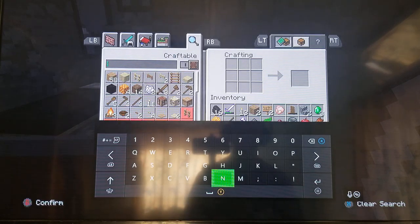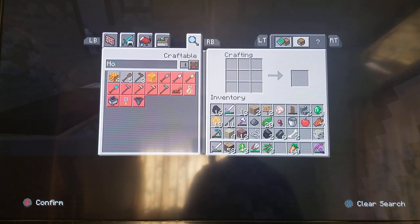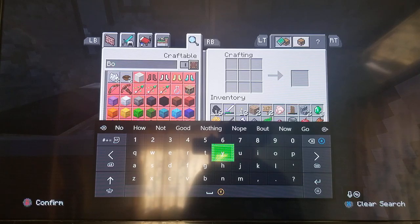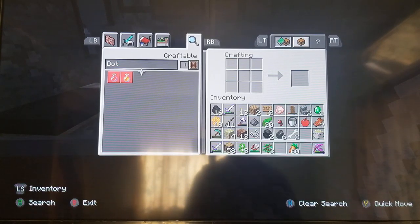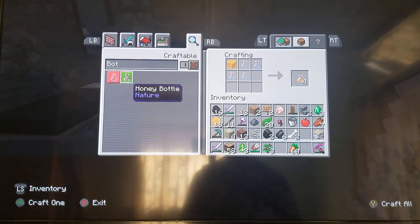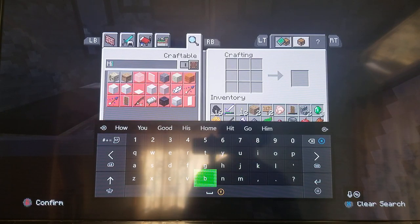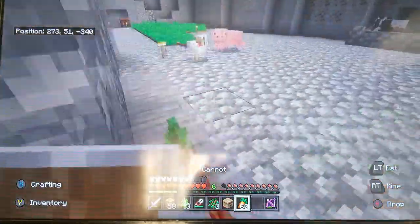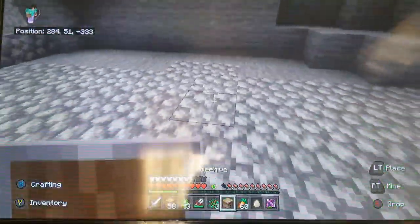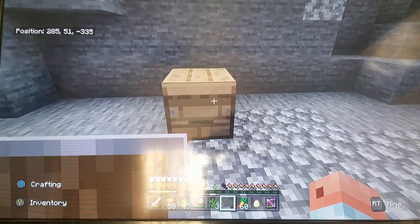How do you make honey blocks? So you need four things of bottles, right? Bottle of honey. Makes no sense to me. So you need a block of honey to get a bottle of honey. So I think from the hives — yeah, so we need to get one. We'll set the beehive here. Give me a second, I have to figure out how to set this up.